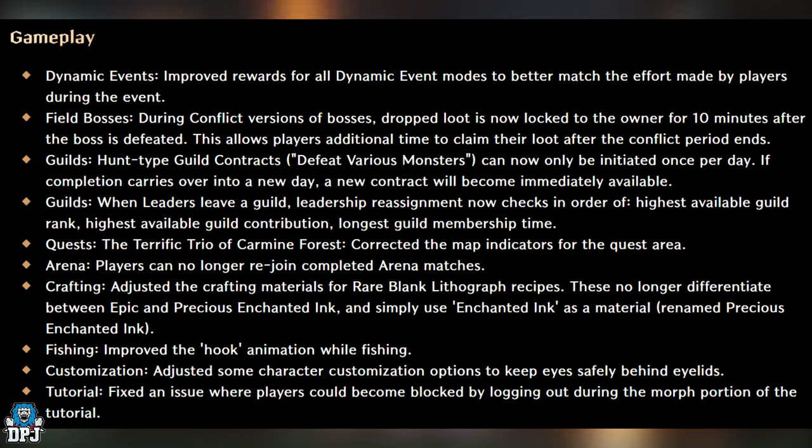Guilds: Hunt-type guild contracts — i.e. defeat various monsters — can now only be initiated once per day. If completion carries over into a new day, a new contract will become immediately available. When leaders leave a guild, leadership reassignment now checks in order of: highest available guild rank, highest available guild contribution, then longest guild membership time.